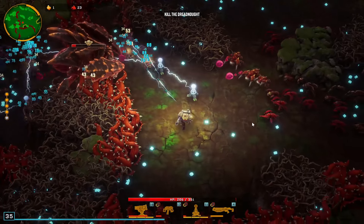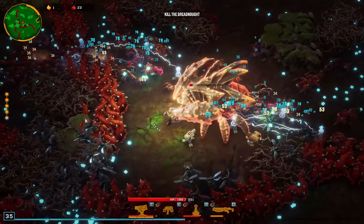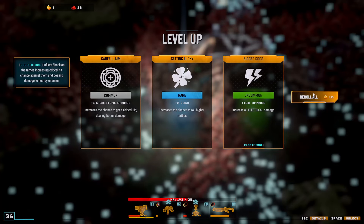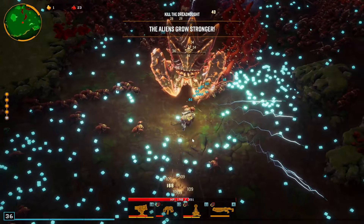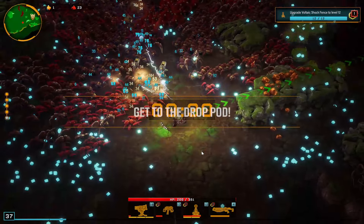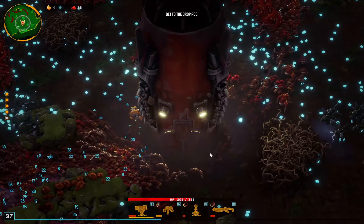Aliens grow stronger — we can't last much longer here, we need this kill to happen sooner rather than later. Oh no, don't catch us. We don't have a reroll — I can't get enough of this rare stuff. Get the kill, get the kill, get the kill — yes! Okay we have to escape — give us a good path. Oh, super good path! That was awesome — I think we did all three objectives.